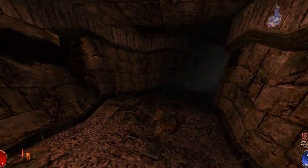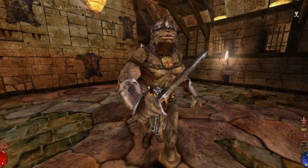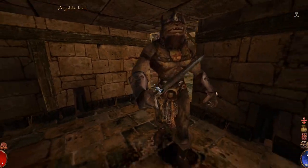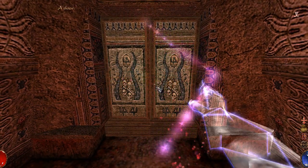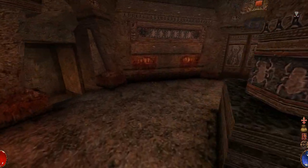Also you have to pay attention to the lighting. There is an indicator as part of your HUD which shows how well you are hidden. Though the NPCs and enemies of the game are very environment aware, don't expect the game to be as sophisticated as the Thief series. When it comes to sneaking, your best option will always be to go invisible by either drinking a potion or by casting an invisibility spell.